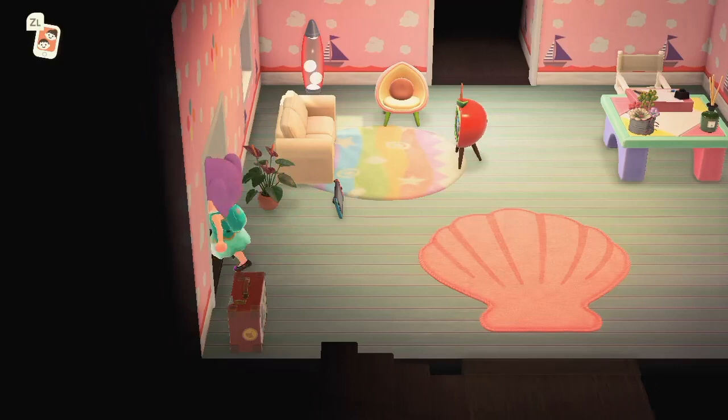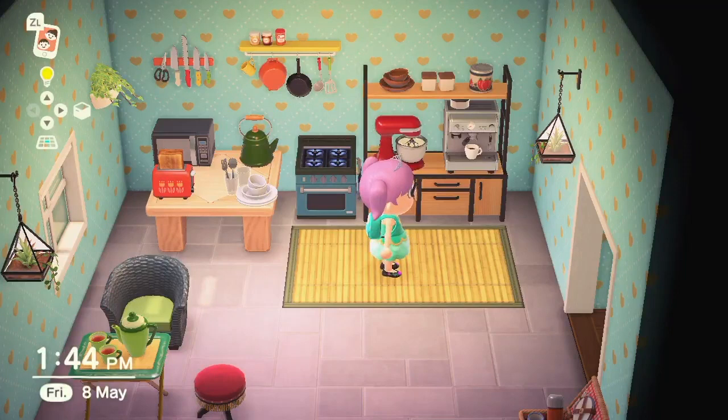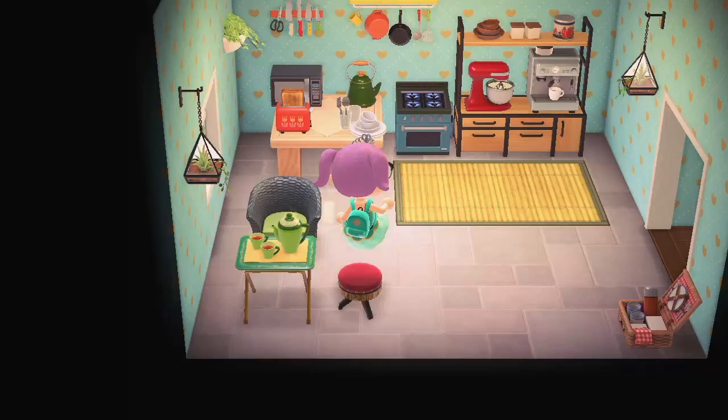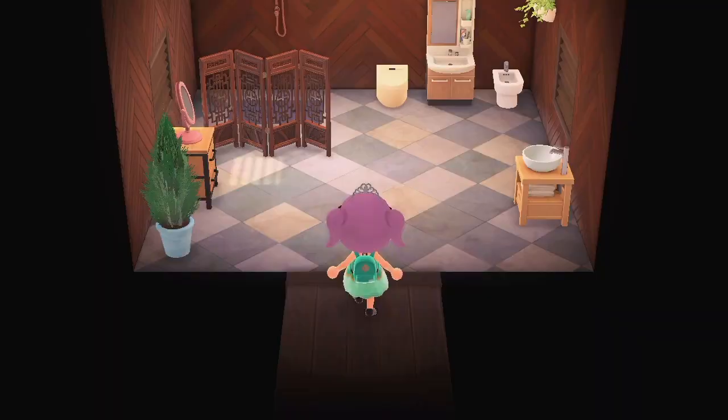This is the kitchen area — it's probably my favourite room at the minute. I've got my ironwood kitchen — the ironwood dresser, I think it's called — and it looks so good. I've got pots and pans on the wall and all my plants hanging off the walls. I am very happy with this room.